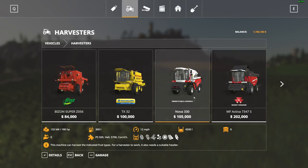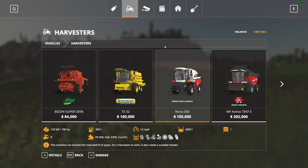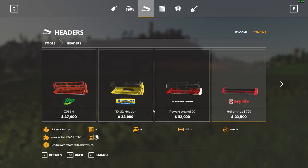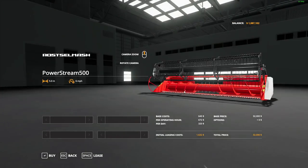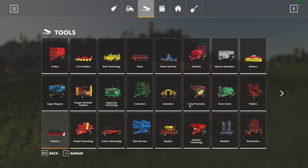We'll also need some kind of combine — I feel like we need to get that right off the jump. I was gonna get the New Holland but for an extra $5,000 I think I'll go with the little Rostle Mash. We're gonna concentrate on grain crops for now. It comes with a five-meter head so we'll stay with that — I don't like to mix and match heads on the combine.